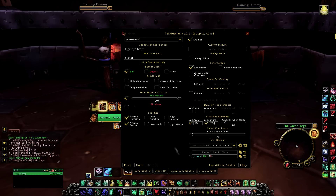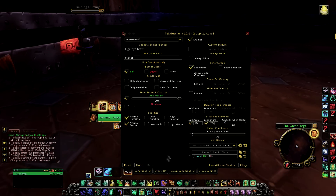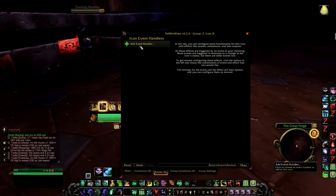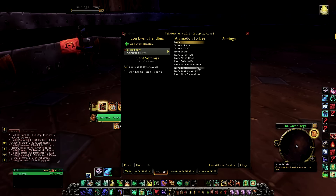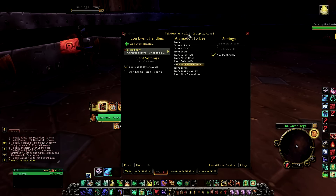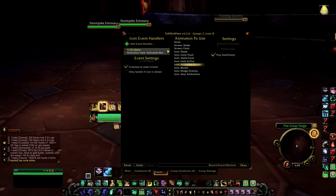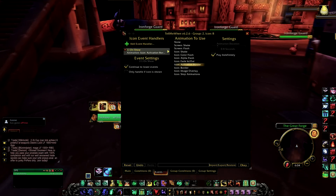If you want to make it glow like Bajira or other popular streamers have their Tell Me When set up, go to Events, click Add Event Handler, then set it to Show — Animation Activation Border — and Play Indefinitely. This essentially makes it constantly glow for the duration of the proc or whatever you're tracking.